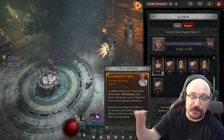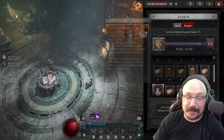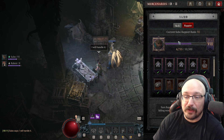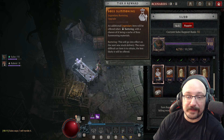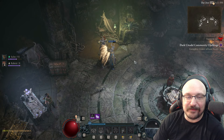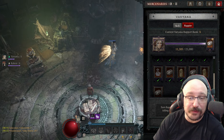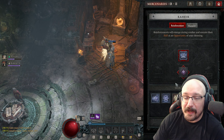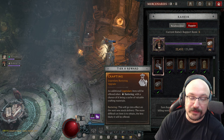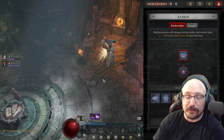Each mercenary has two different breakpoints — all the way at tier eight Old Kin gives a cache of scattered prisms, gem fragments, and runes, which is definitely something I want long term. Subo gives boss summoning materials, Variana gives additional masterworking materials, and Reher gives valuable crafting materials — though Reher I think is a pretty good reinforcement for his bastion. I'll eventually go around and level up all my mercenaries to get all the breakpoint rewards.